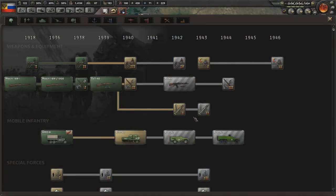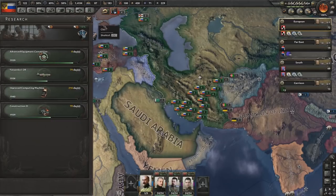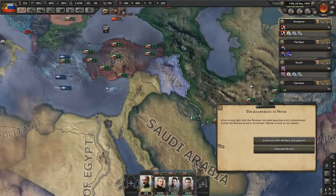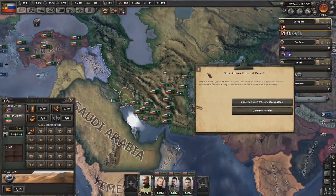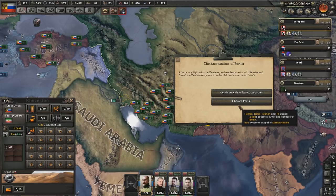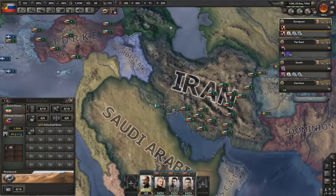It's December 1939 now, which means let's start up some computing machines and let it run. There we go — annexation of Persia. When I went back in time, I made it so that the Turkish War would end first, meaning that this area here, all the way stretching down Mesopotamia, might go to a Persian puppet. After a long fight with the Persians, we have launched a full offensive and forced the Persian armies to surrender. Tehran is now in our hands. Liberate Persia — yes, Iran is back and they have all of their lands.